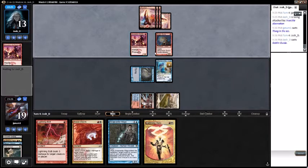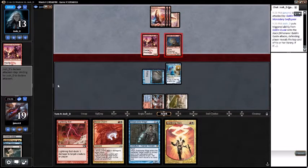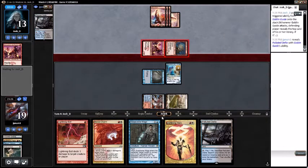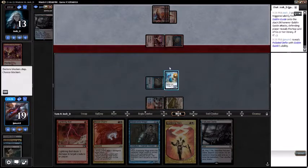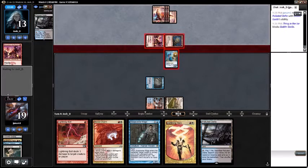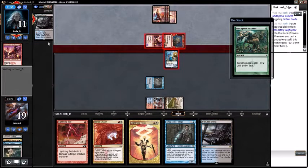Opponent casts a Goblin Guide. What are we revealing? A Polluted Delta - I like drawing lands. Go ahead and block the Goblin Guide. You gonna Searing Blaze me? Mutagenic Growth - okay, so there's a mono red Kiln Fiend deck. Interesting.